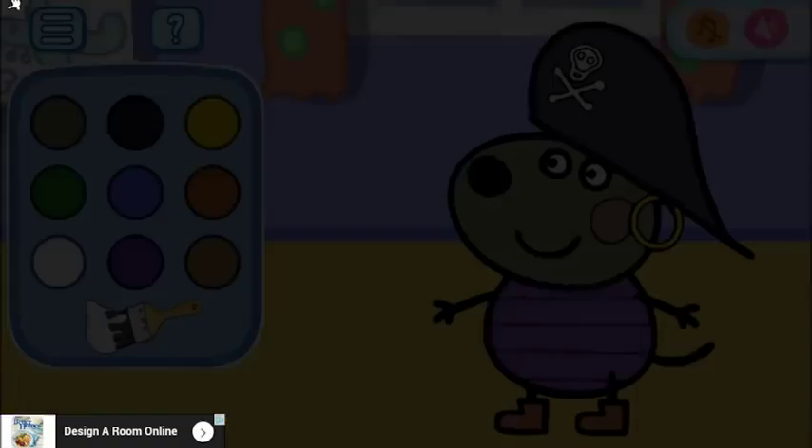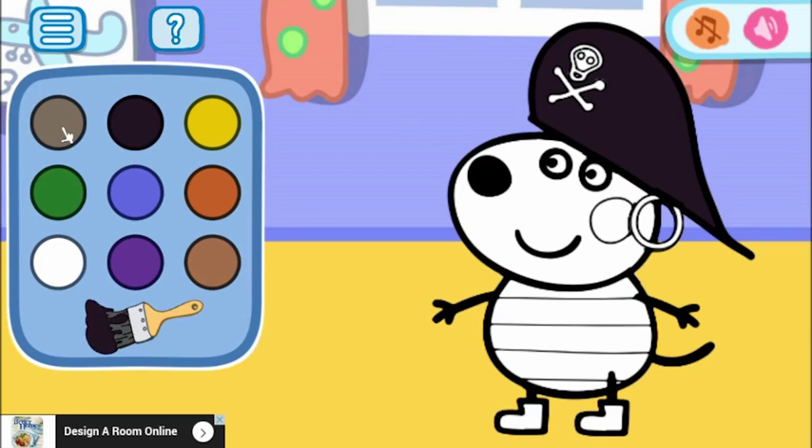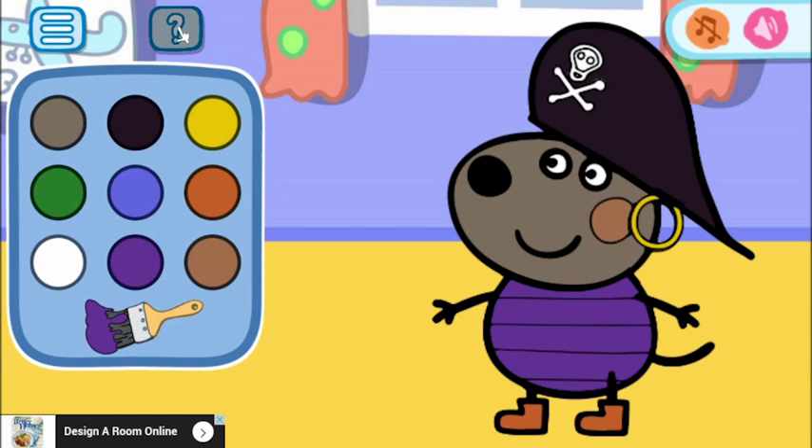So we have got Danny Dog. He has got a black pirate hat — how cool. And he's got a grey face. And then he's got a brown cheek. I keep changing his eye colors — how silly. And he has a yellow earring like a pirate. And a purple outfit. And then some orange shoes. Nice.